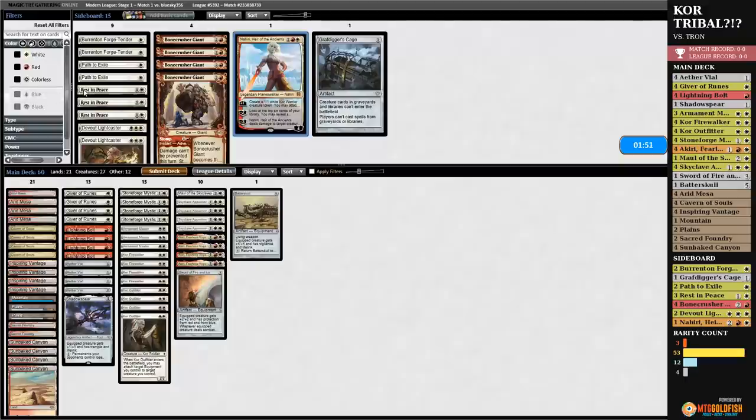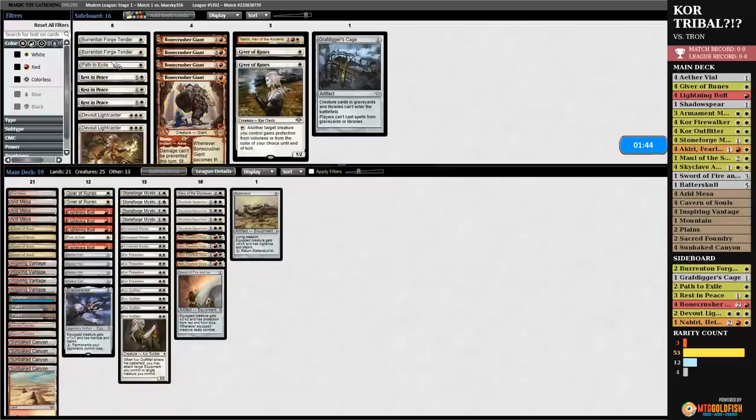Bad news is we've got essentially nothing for this matchup. I think we can go down a couple of Giver of Runes for a couple of Paths, and that's it. We're hoping to be aggressive — that's our game plan. I still wonder if finding room for Blood Moons would be worth it, or Cloudpost Wildfires or something. I feel like we're pretty naked against Tron or Amulet Titan. Maybe Kor is so fast that you can win without any hate?